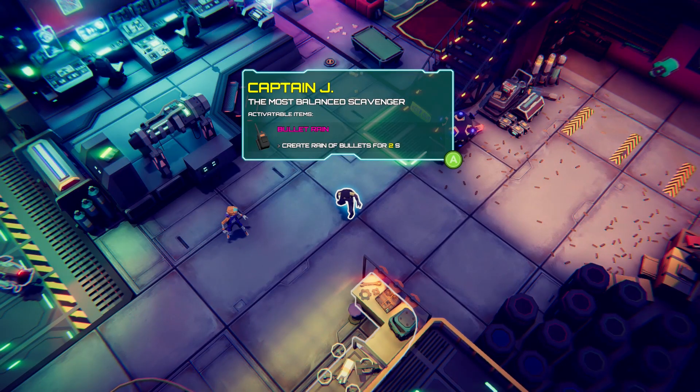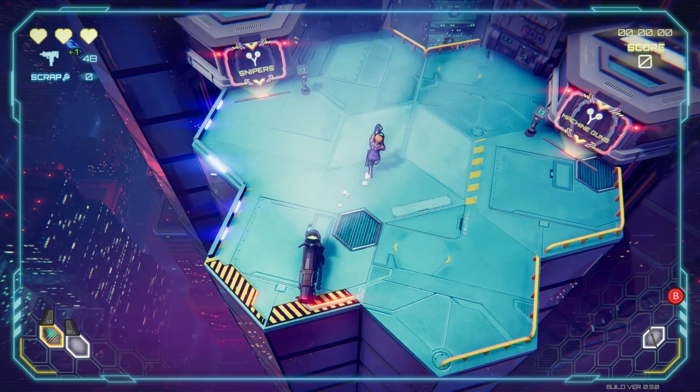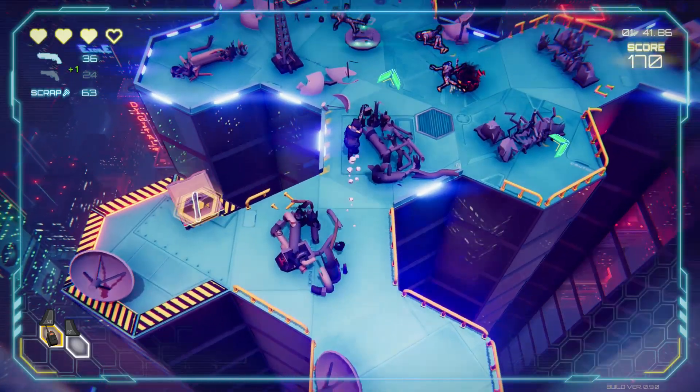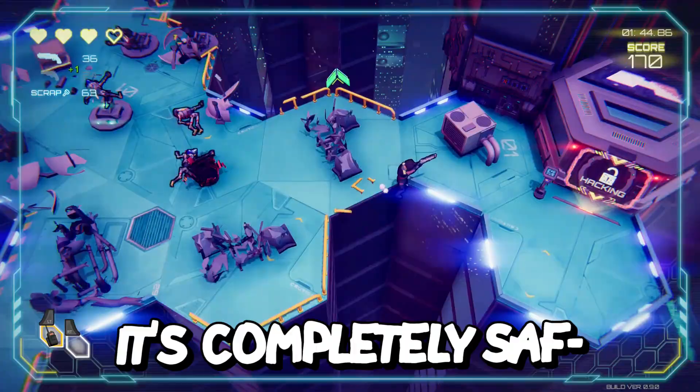You start by selecting between different Scavengers that have their own unique stats and abilities, and a weapon of your choice. You then get started on the first randomly generated level, just to realize that this all takes place on top of buildings — but don't worry, it's completely safe.